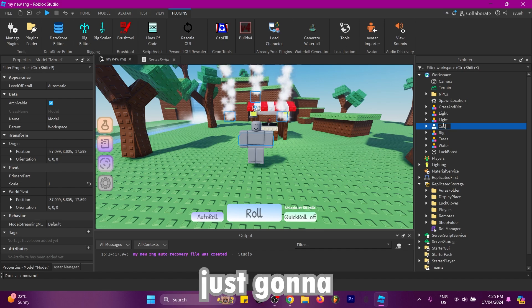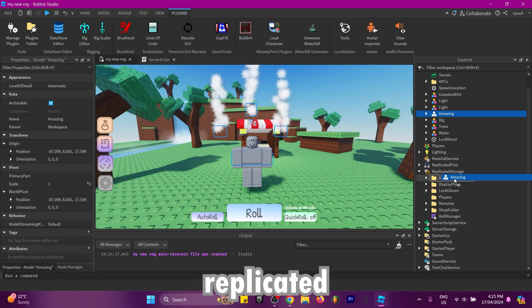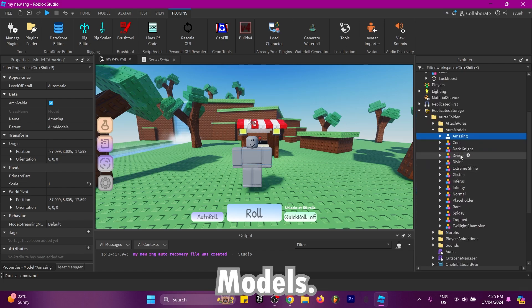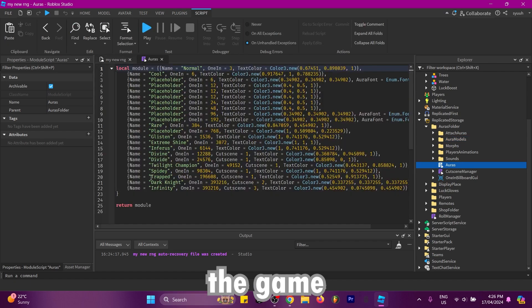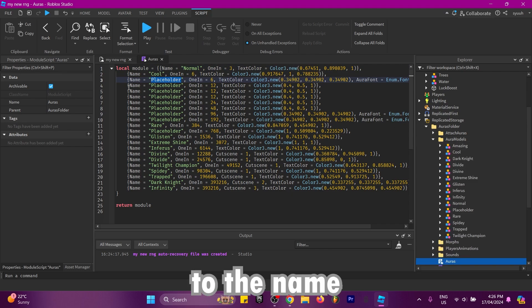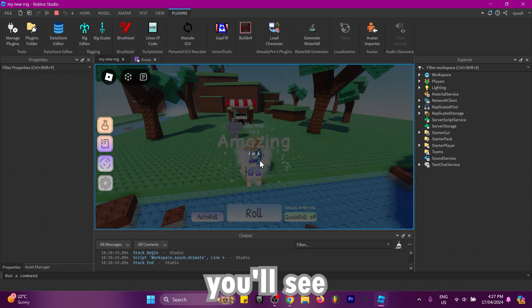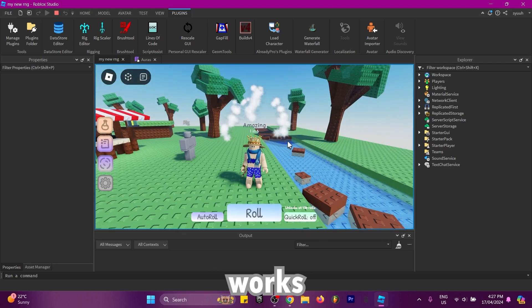Once everything is named, you can make this into an aura — call it whatever you want. I'm just going to call this one 'amazing'. Next, grab the aura, go into replicated storage, place it in the auras folder and then aura models — your aura will be ready to use. To script it into the game, go into the aura script and set one of the placeholder names to the name of your aura. I'll set it to 'amazing'. And once I roll — there we go, first try. I'll click keep and the aura works perfectly.